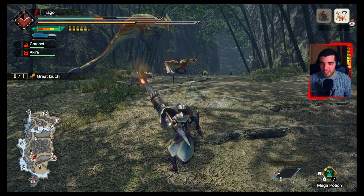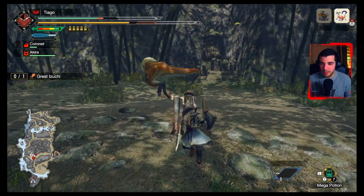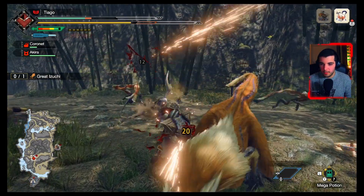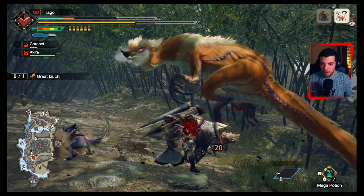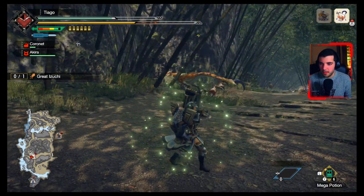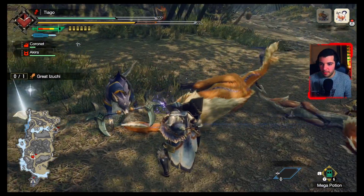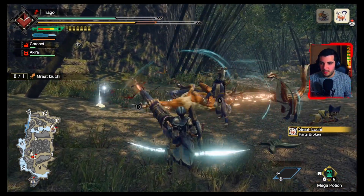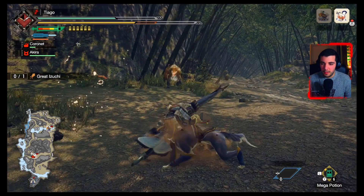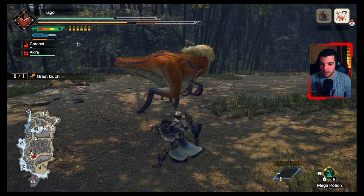Yeah, I really need to get used to this again. Because I'm coming from the Lance, I'm so used to counter lancing and I'm trying to apply the same logic to the Gunlance — which isn't working. This is a good opening though; let's go with the Wyvern Fire. I have the overhead slash ready too, so let's reduce the cooldown.